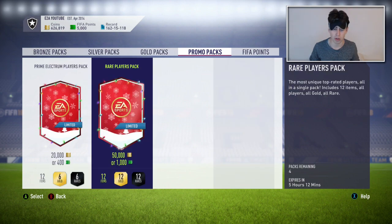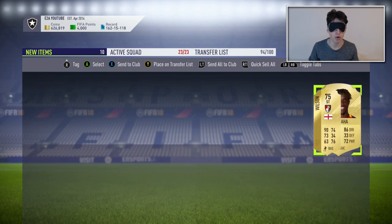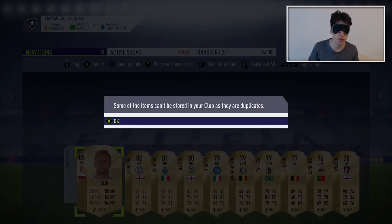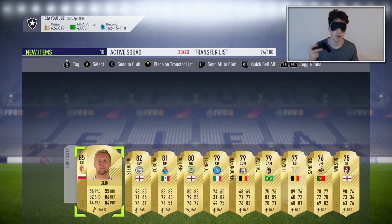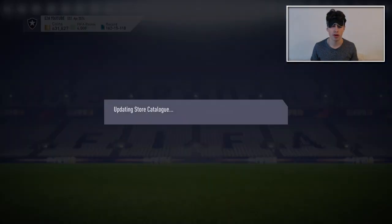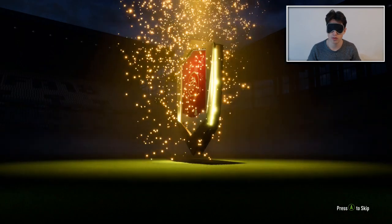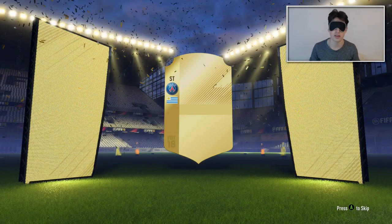I think ShrineSyker goes for a bit because of one of the Footmas SBCs. Here we go, the next pack — we've got four to go. I'm going to spam A and skip all of those. We may have got walkouts, we may have got an icon, I don't know. I think at least one walkout is what I'd expect from these. Sterling and Glick I'll send over to the transfer list. I want to get up to a million coins soon — I've got loads of investments.